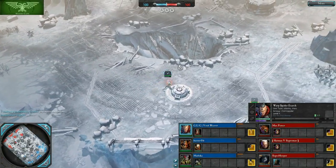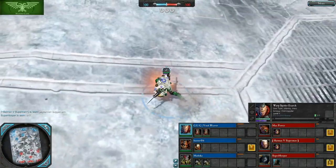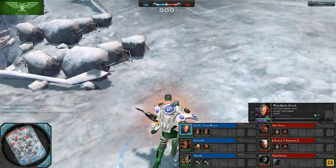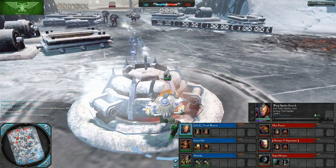Our first player is Voidweaver playing as the Warp Spider Exarch. The Warp Spider Exarch is a teleporting hero who does ranged damage — very good for harassing squads as well as harassing points for resource control. He also has some very interesting late game warriors that do some pretty interesting things.